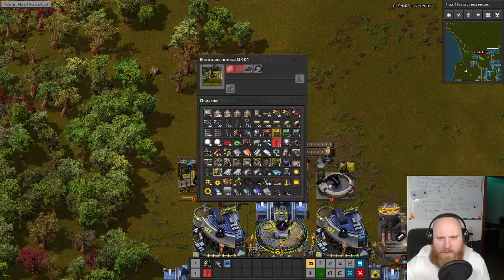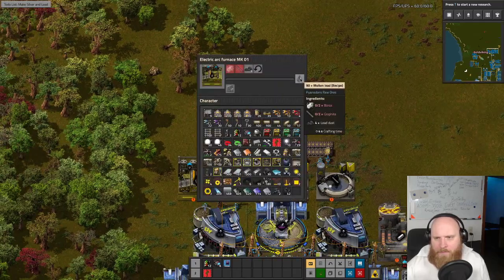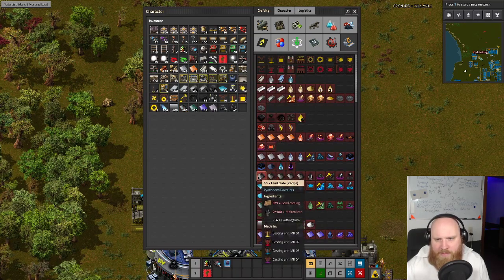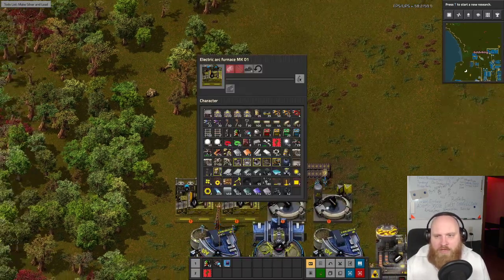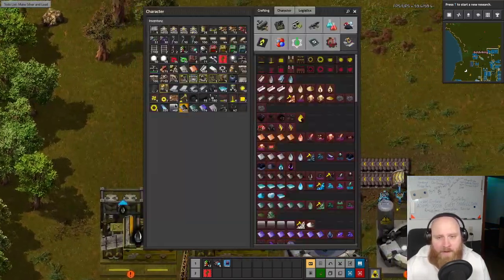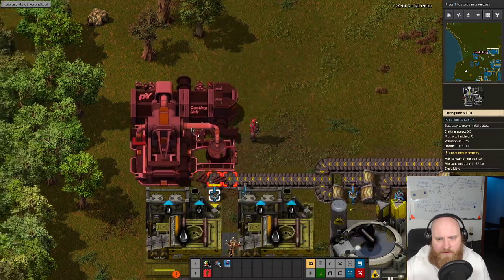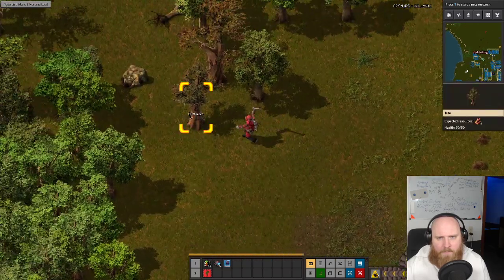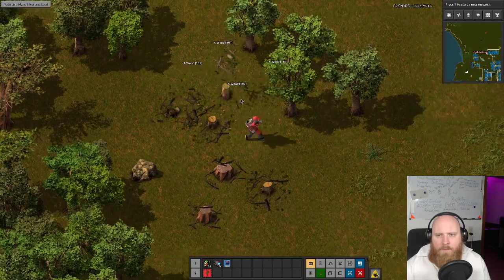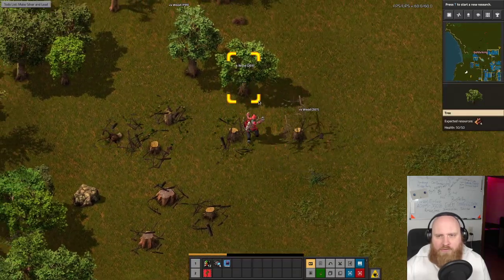Speaking of sand casting — we are then making 180 molten lads to make the plate out of it. We need 100 every 4, or 100 every 8 per machine. We are making 90 every 4, so technically two of these. They will be underperforming a bit, but that should be fine.